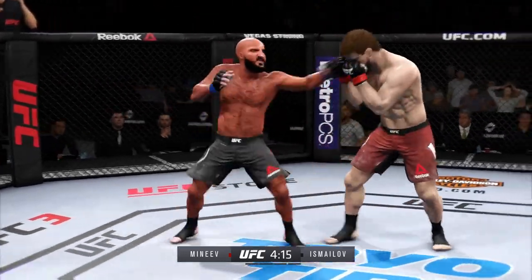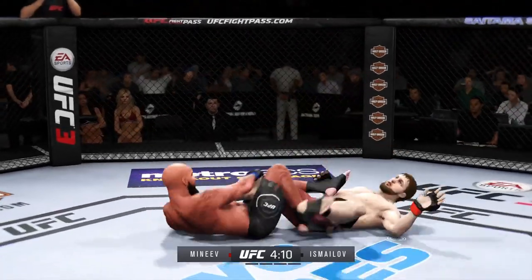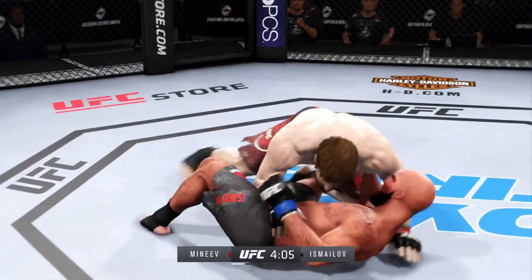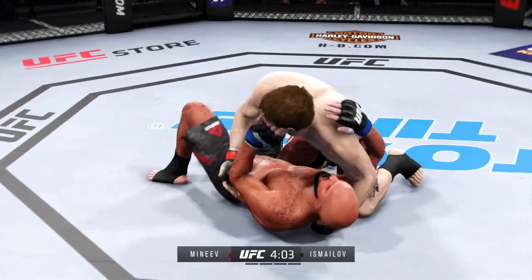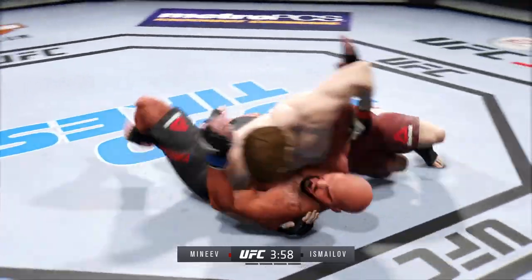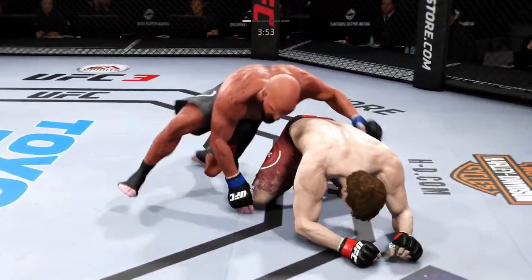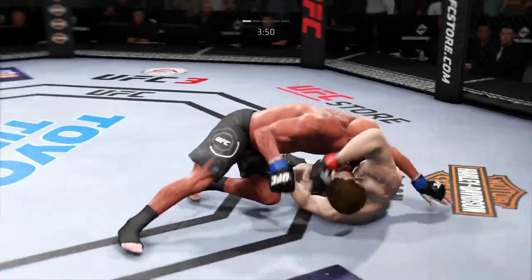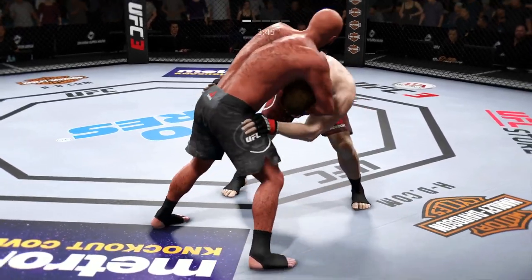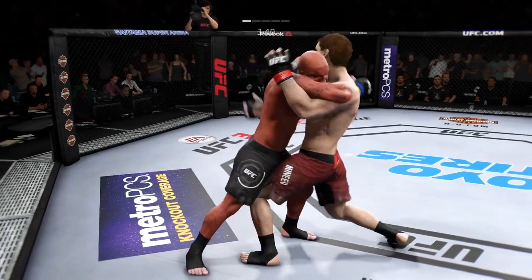Slips the punch nicely there. Well, he got cracked to the head — he's gonna have to change things up. Looks like he's gonna go for a leg lock. Pops that leg out of there. Oh, big elbow — he lands a huge elbow to the head. Into side control again. Nice reversal as he looks to improve position. He's got a clinch. Nice job working hard, posting and getting back up.